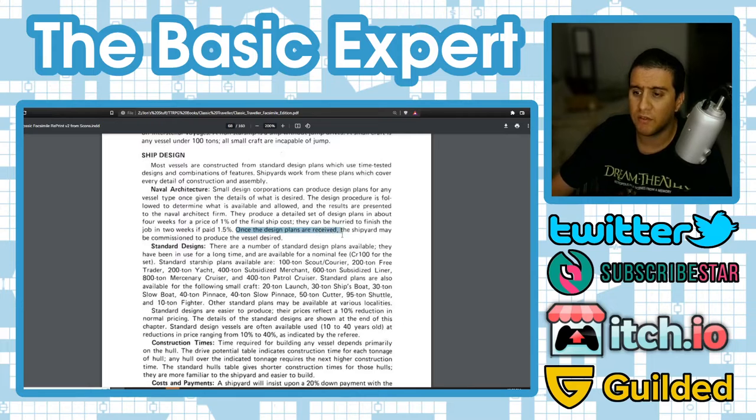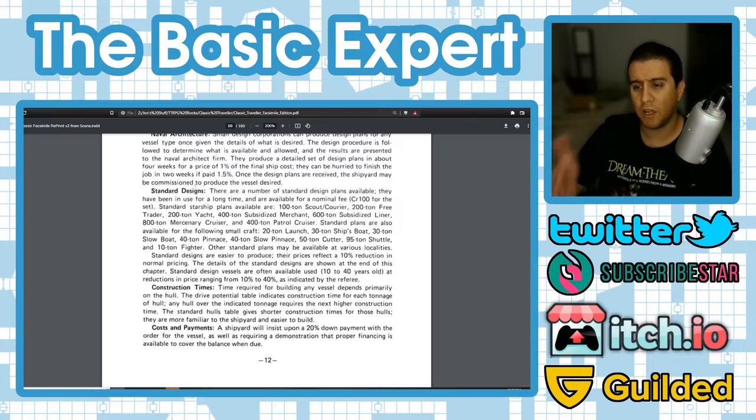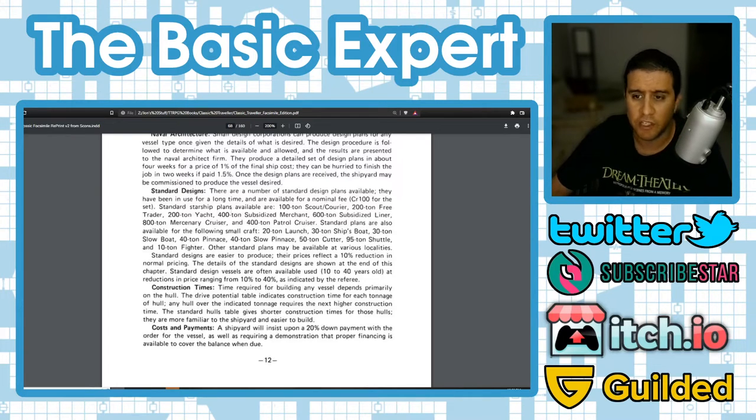Once design plans are received, the shipyard may be commissioned to build the vessel. Players should have a wish list for their ship and use these rules to determine if they can afford it. Standard designs are cheaper than custom ships because they're tried-and-true — shipyards already have blueprints for them. Many players will likely go for standard designs.